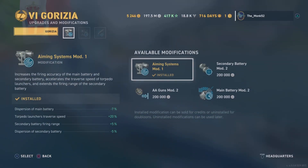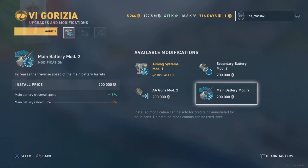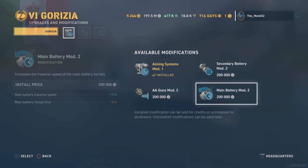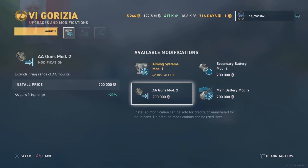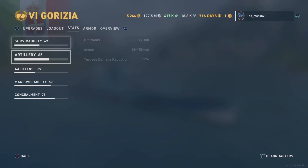Let's look at modules. First, aiming systems is what I'd recommend — it's very accurate, and making it a bit more accurate is even nicer. You could make an argument for a main battery mod, but the 5% extra reload is probably not worth it. Those are the only two real considerations.